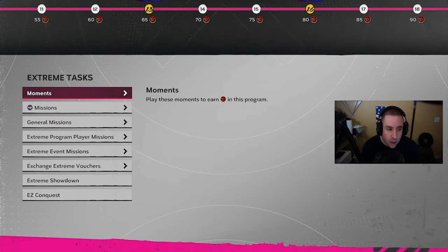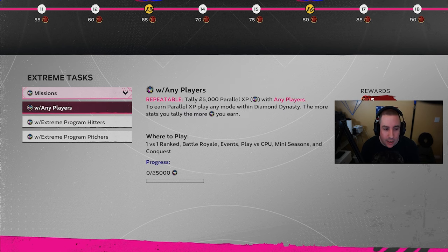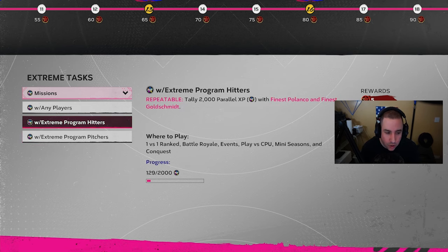Once you unlock some of these players, they have PXP missions too. If you get Finest Polanco or Finest Paul Goldschmidt and earn 2,000 PXP with that player, you get another five stars — and it's also repeatable. All these are repeatable as you just play the game. You can make outs every single time and still get PXP, same with the extreme pitchers — it's 5,000 PXP to get five stars.